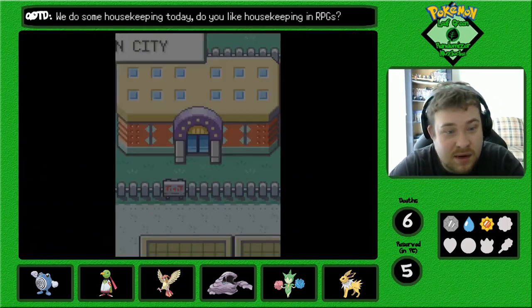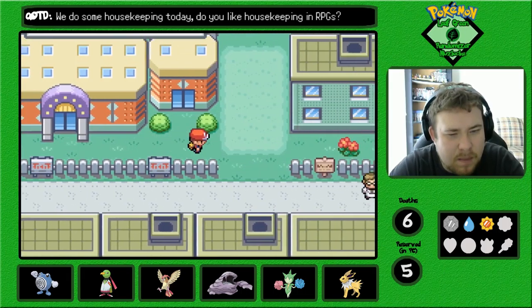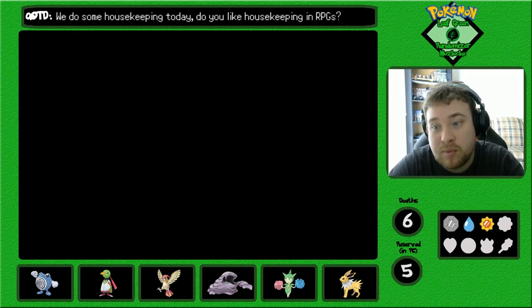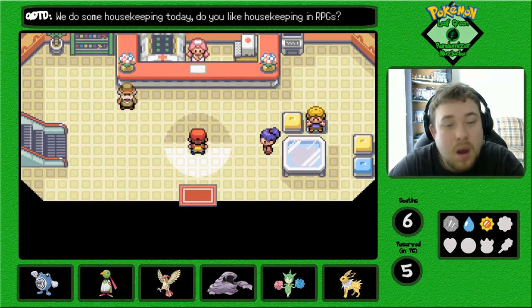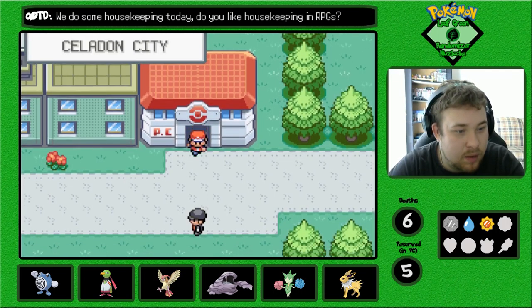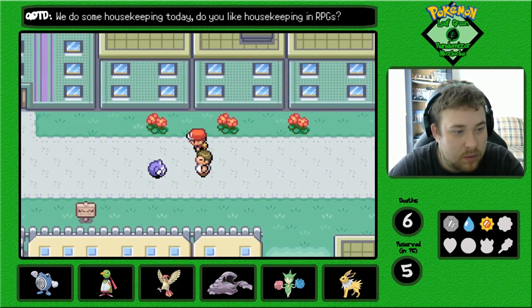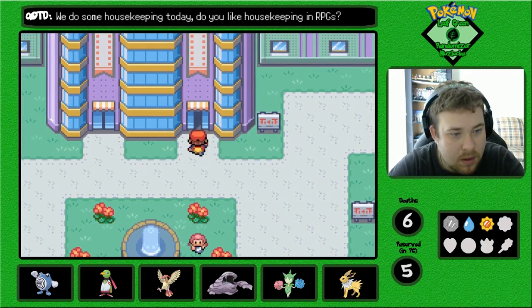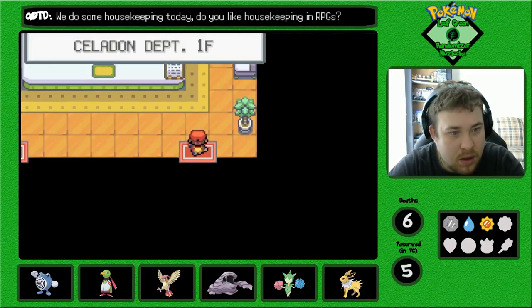We have nothing for Jolteon, unfortunately. And we got Brick Break for Poliwhirl. Wait — we can get Poliwrath right now! I need to go back to the department store.